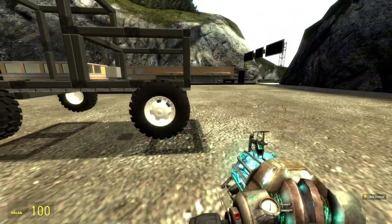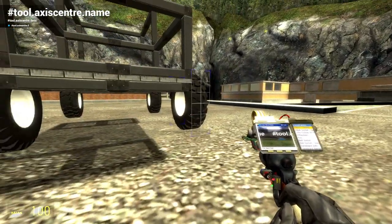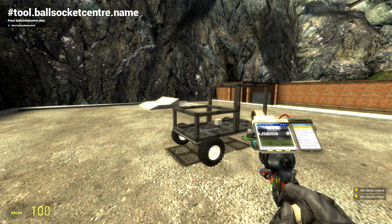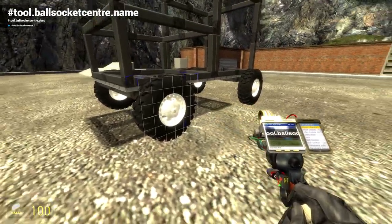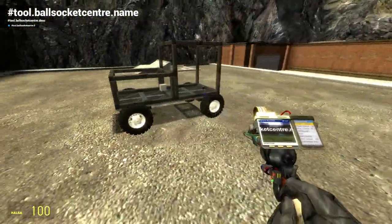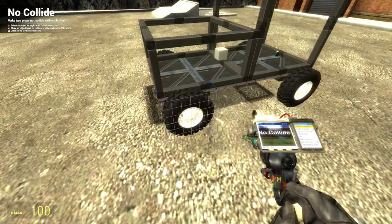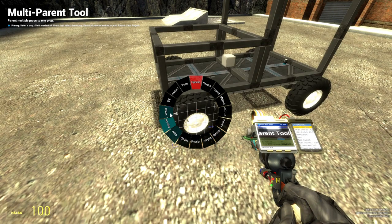I realize the front wheels can't use Axis Center because we need steering — we want Ball Socket Center instead. Now we also need to no-collide things that shouldn't collide with each other. I forgot to set the parenting tool to no-collide, so we're no-colliding everything on the frame. The base plate should keep collision so NPCs or other players don't fall through the vehicle.